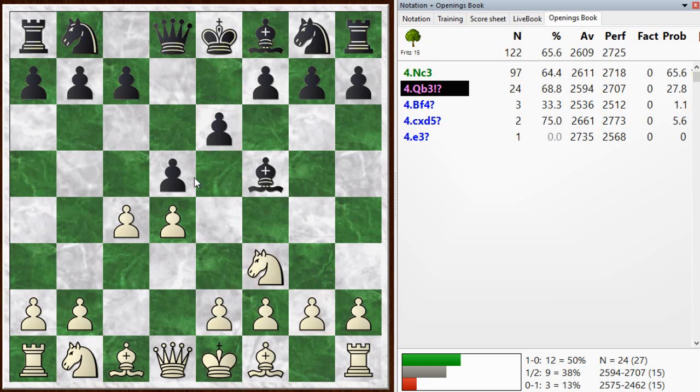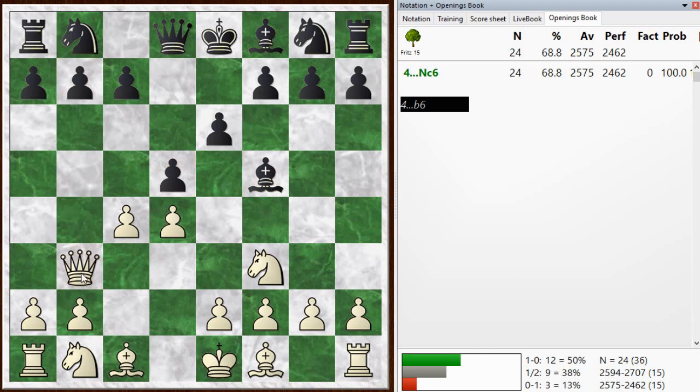I played the immediate queen b3. I think in retrospect it's better to play knight c3 first, pile up a little pressure on the d-pawn, and then go with queen b3. The idea is that this bishop outside the pawn chain means the pawn is weak, and sometimes you get a double attack going against the b7 pawn and the d5 pawn. I went with queen b3 immediately, and he played b6. But it turns out best for black is to ignore that threat and play knight c6.